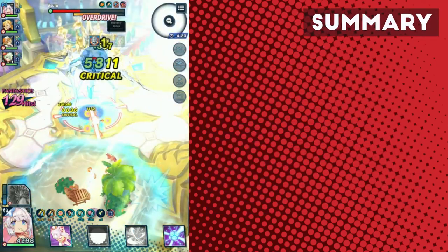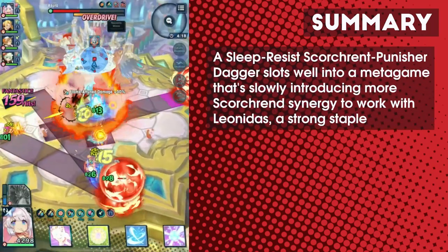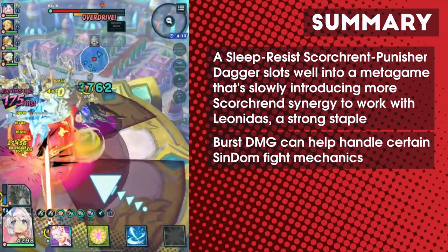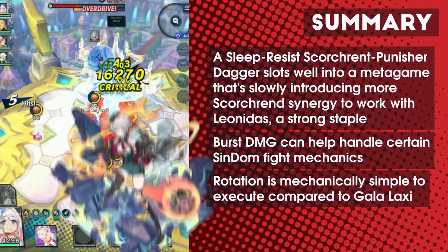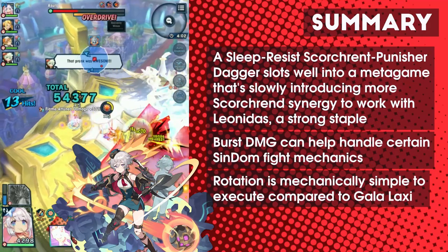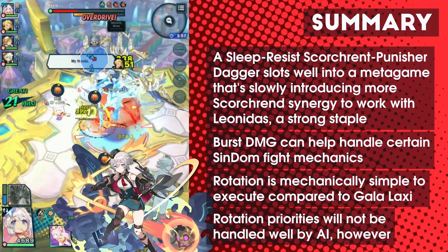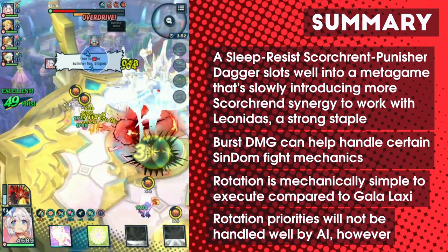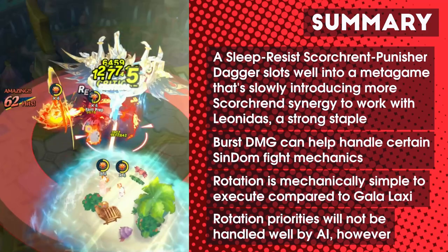Overall, Mitsuhide is a pretty solid unit. She doesn't get the privilege of dual resistances, but Sleep Resist is appropriate for most relevant content these days, and her kit leans heavily into burst damage which is favoured for specific Sinister Dominion mechanics. She's also mechanically easier to play than Gala Laxie, another Scorch-Rent user and capable flame dagger, so she ends up being both easy to play as well as offering decent returns for the effort you put in. However, AI will fail to use Mitsuhide to her full potential since it uses her S1 without the Sunflower buffs, meaning AI Mitsuhide doesn't take advantage of her additional attack rate passives. If you want an AI Dagger, I'd recommend Gala Laxie instead.